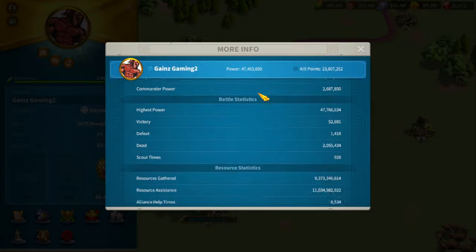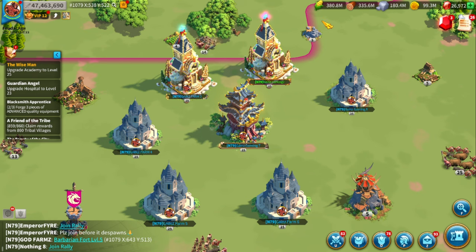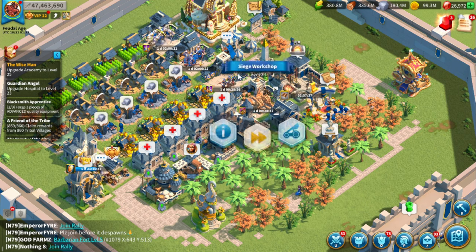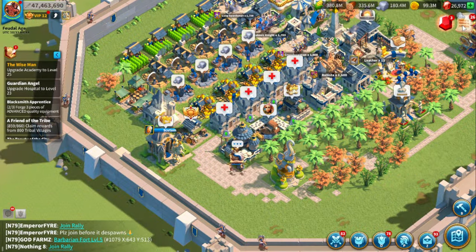Looking at the total resources I've sent, most of it is gold since that's mostly what I gather on farm accounts. I've made other videos on farm accounts where I send food, wood, and stone. In the last KVK, I drained all my farm accounts, and now each has about 400 million of each resource — obviously gold and stone a little less, but about 400 million food and wood depending on the account.